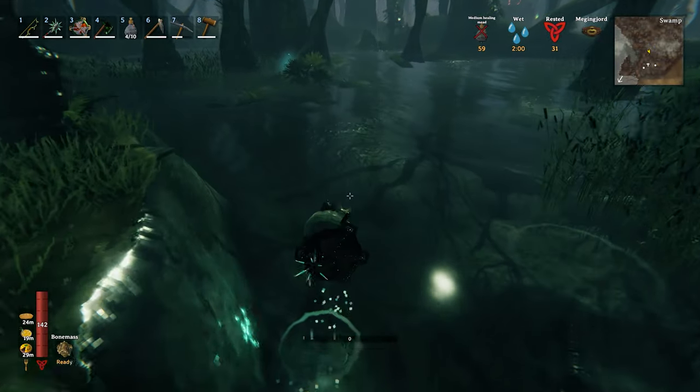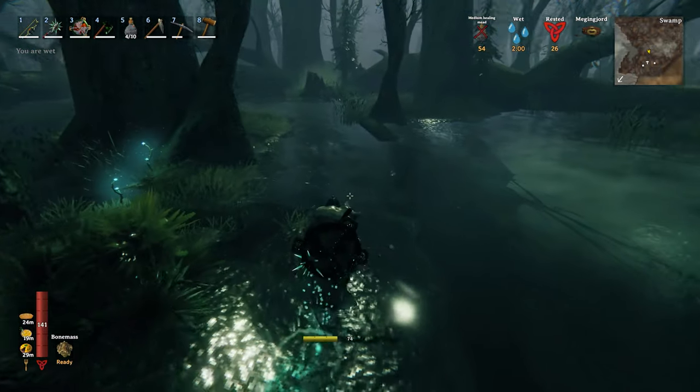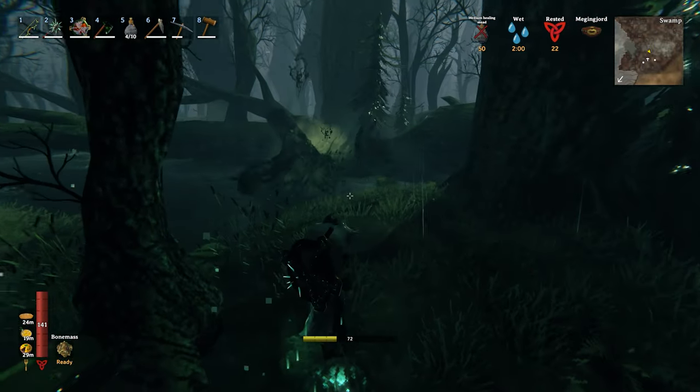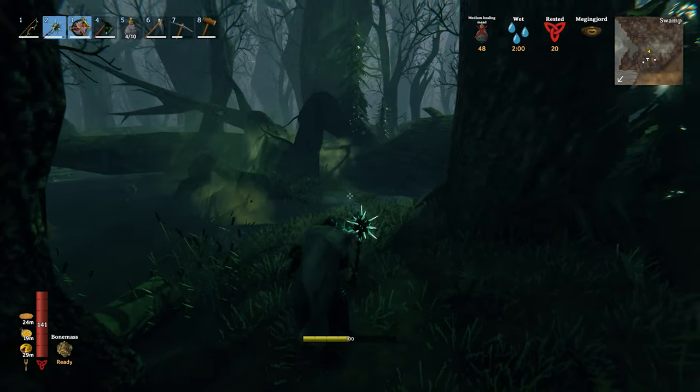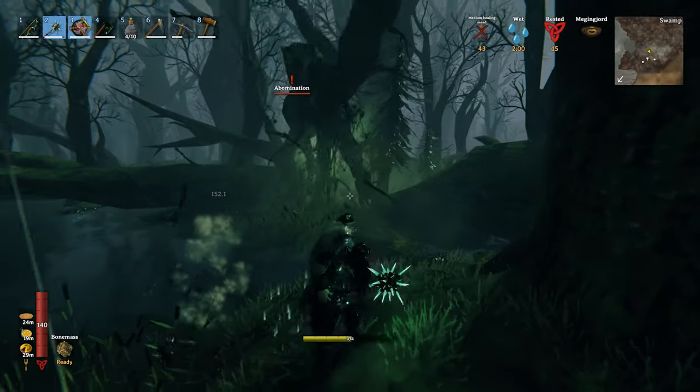This new mob is called an Abomination and is essentially the swamp's version of a Golem. It will spawn in an inactive state and will awaken as you get close to it, and when it wakes up it is a pretty badass sight. I would put the power level of this mob on par with the Stone Golem from the Mountain Biome.